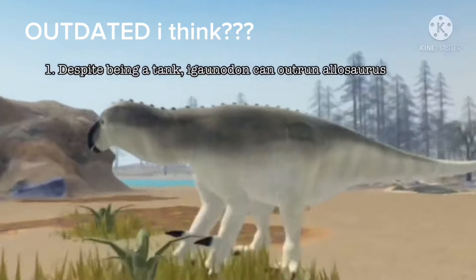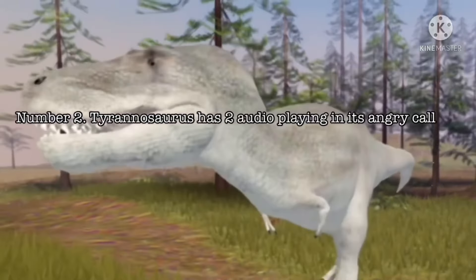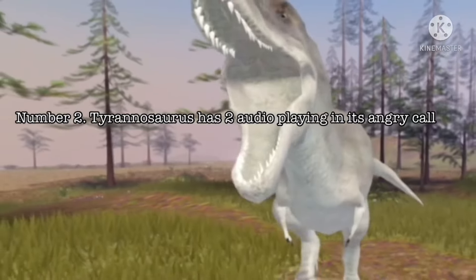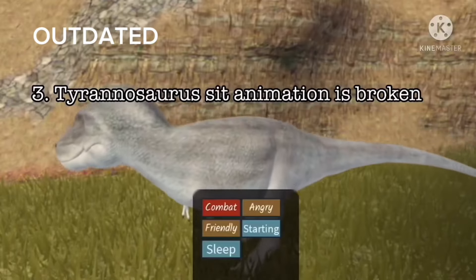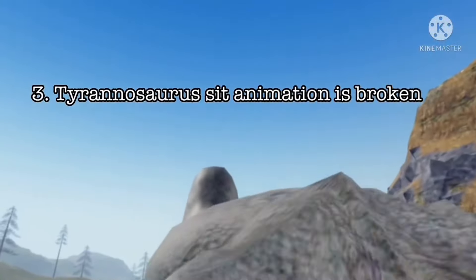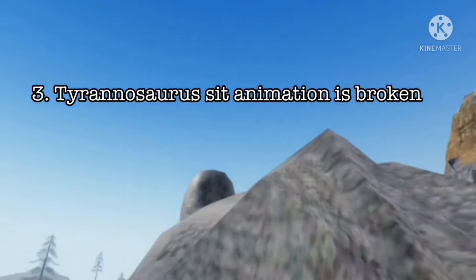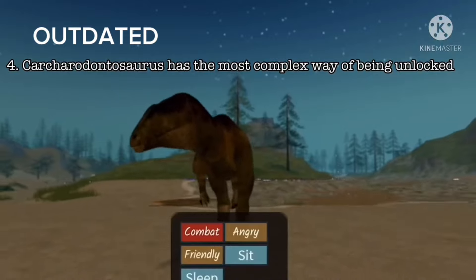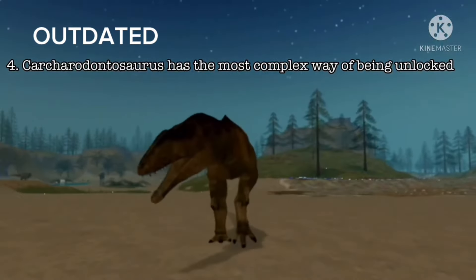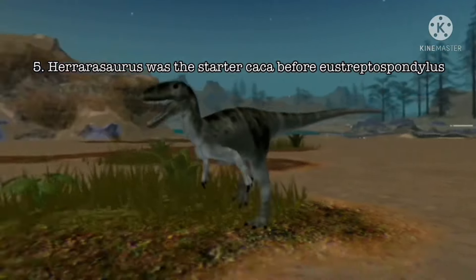Number 1: Despite being a tank, Iguanodon can outrun Allosaurus. Number 2: Tyrannosaurus has two audio tracks playing in its angry call. Number 3: Tyrannosaurus's sit animation is broken. Number 4: Carcharodontosaurus has the most complex way of being unlocked. Number 5: Ceratosaurus was the starter Carcharodontosaurid before Eustreptospondylus.